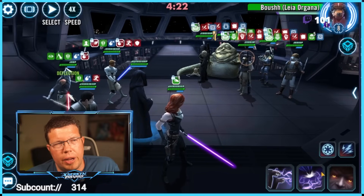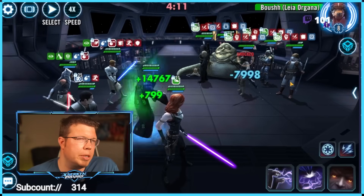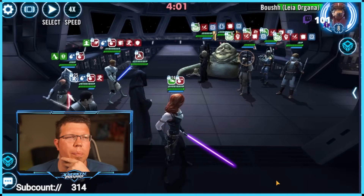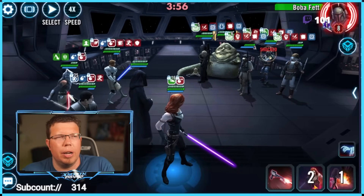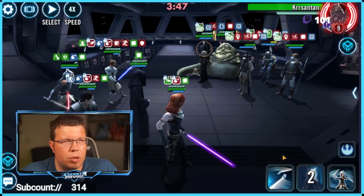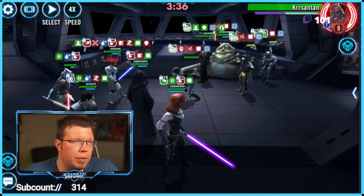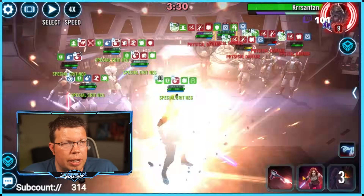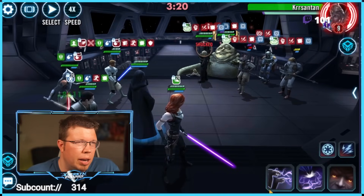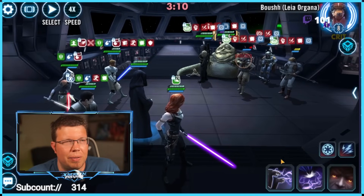Now on my alt account, I'm using Fulcrum Ahsoka and General Kenobi — the light side characters are really just interchangeable. Kenobi is nice but not necessary, just like we used Plo Koon on the other account. The previous team also had a thick Datacron giving an extra 60% health and protection to the whole Jabba team. This opponent has a different Datacron with a bunch of health and protection. Remember, the key failure point: if Palpatine can't gain bonus turn meter, you're kind of screwed.